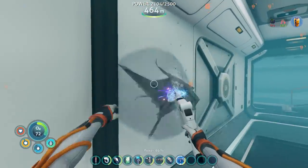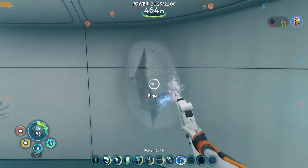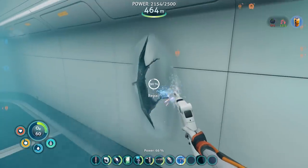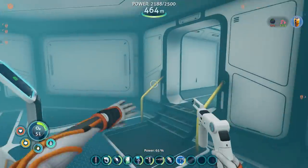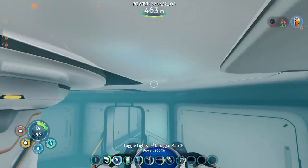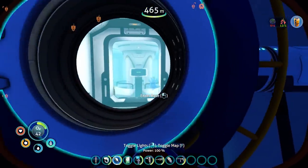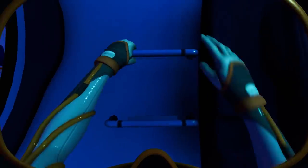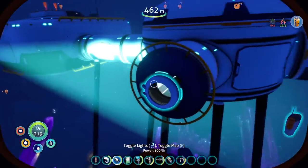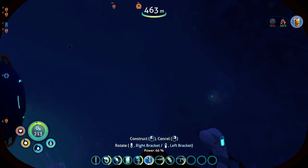Did I put that there? I must have. Holy shit, this thing got wrecked. Are you actually draining? Maybe I just have to pop out. Either that or the drain is just very slow. I could have almost just left it like that and been totally fine — it's not like I really used the base for oxygen. That's for the scanning room. Did I blow up the scanning room? No, I never built it.